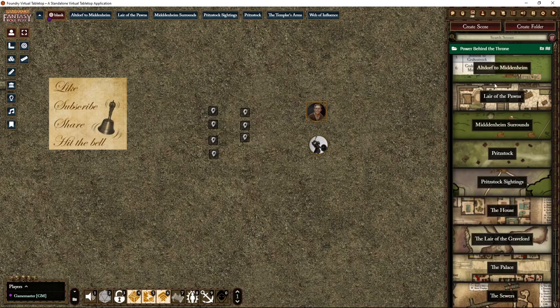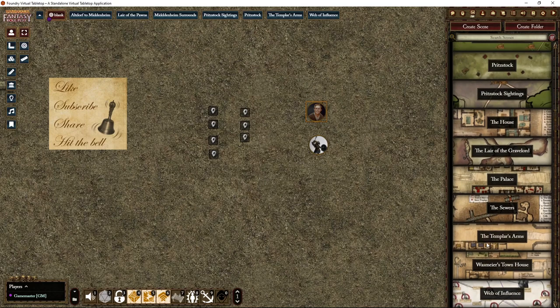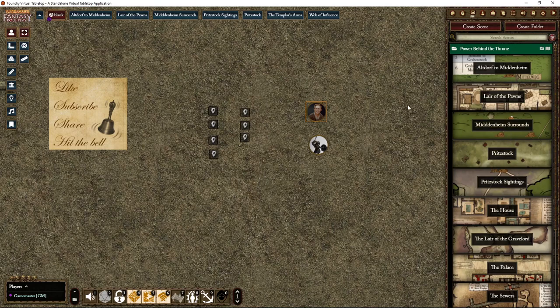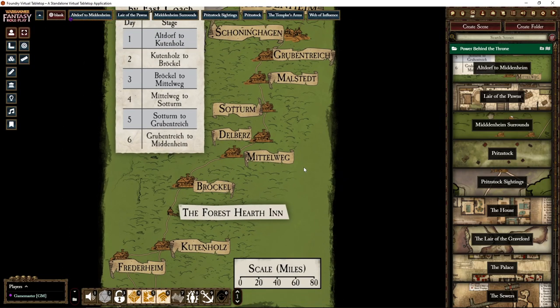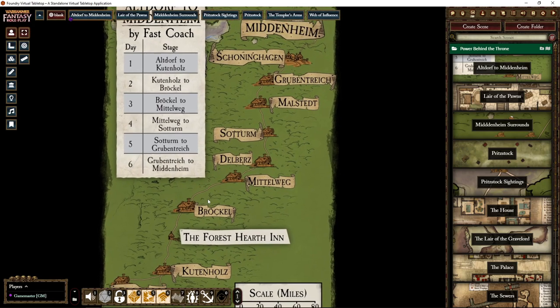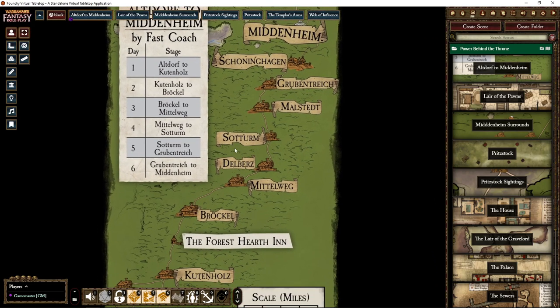You get a whole bunch of maps. Warning up front: there might be spoilers — I've tried to keep it spoiler-free, but if you intend to play this, watch out. There's a nice travel map showing how fast the coach will travel.